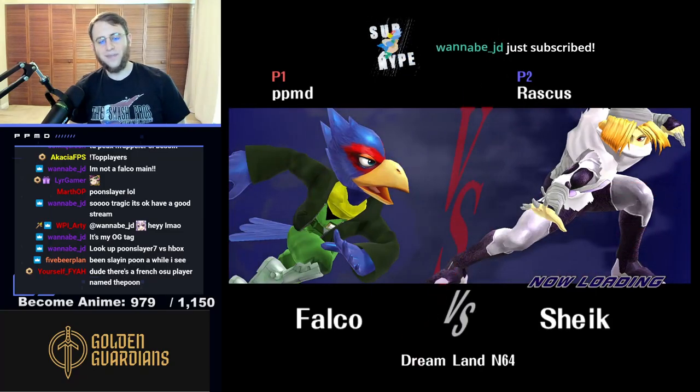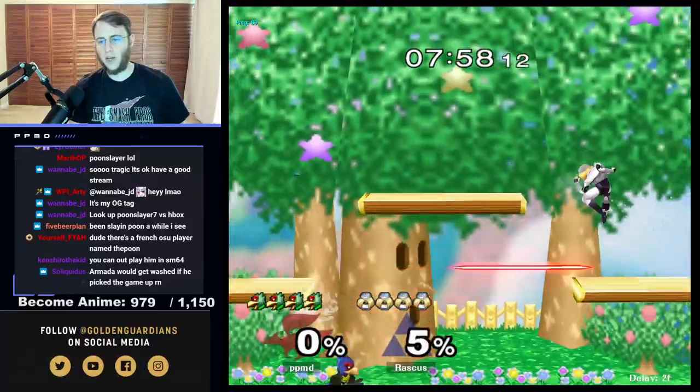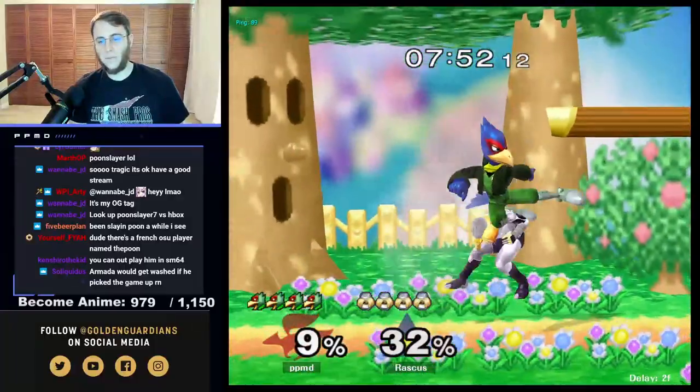Alright, we got Falco vs Sheik on Dreamland. She's gonna have a lot of room to move around. We cannot over-spam lasers — she can be very good at dodging them. We're gonna take a little bit of laser damage. Not getting that laser out meant I didn't get punished there.